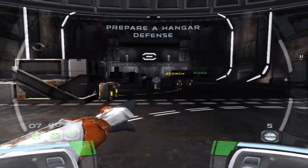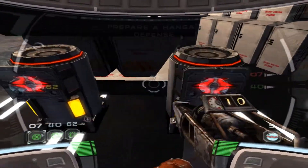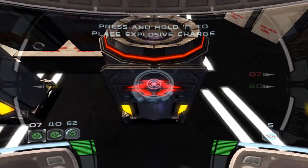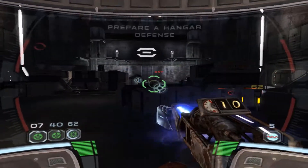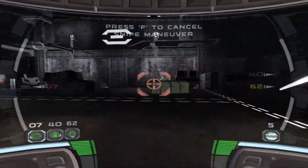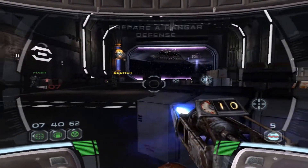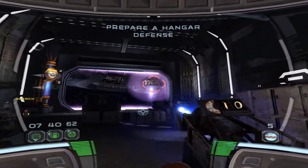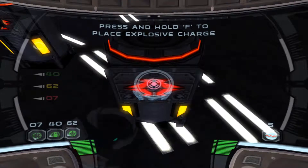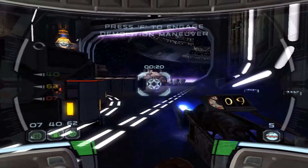Commence demolitions maneuver, Delta. Setting charge. Plan to sequencer there — placing charge. Can I have some cover here? Proximity charge, sir. Set up there, Delta. Yes, sir. Cancel maneuver, Delta. Moving into position. Ready and rear it, sir.